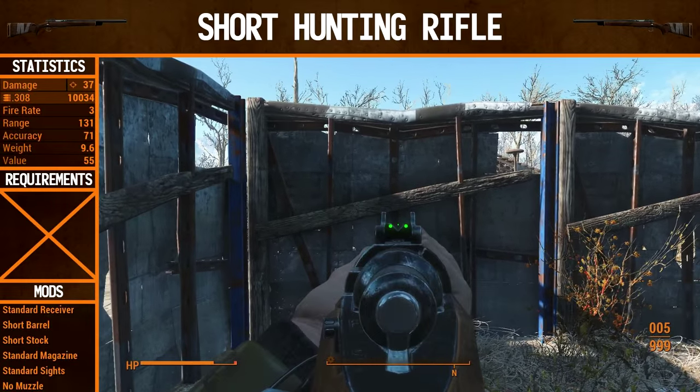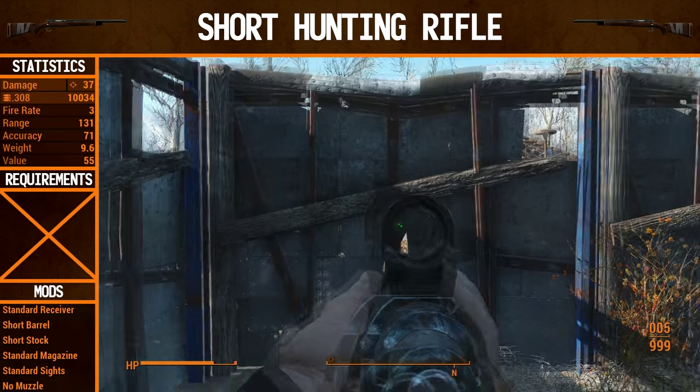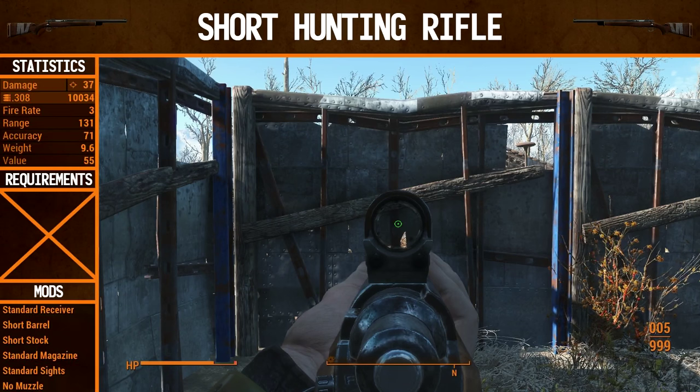First of all we have the standard sights of course. Then we have the glow sights, which is just a standard sight with green dots added to it. We have the reflex sight dots, and then last but not least we have the reflex sight circle — my personal favorite.